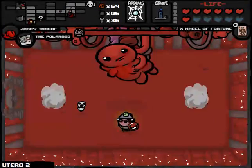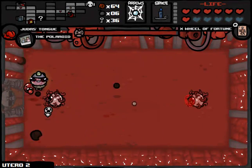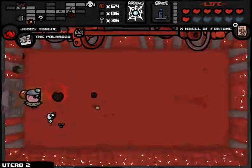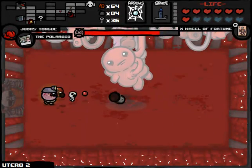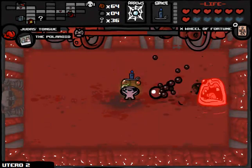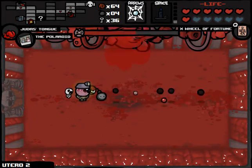We're going to be done with this in a second and on to fight Mom's Heart, which I assume is going to be easy. Maybe an alternate version? Looks like a pretty standard version. Although It Lives is kind of already an alternate version of Mom's Heart. This will drop bombs, the bombs will home — that's actually very good because then I won't shoot them away by accident. We will continue firing the Candle whenever possible.